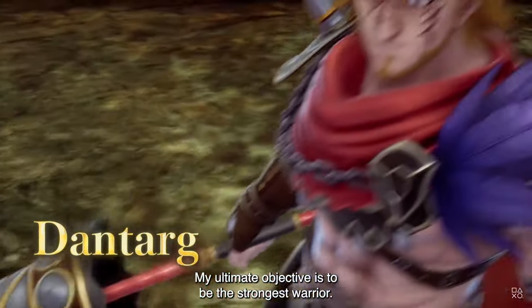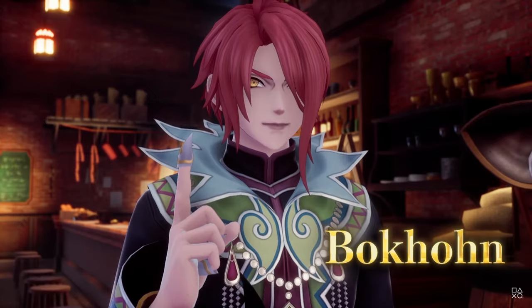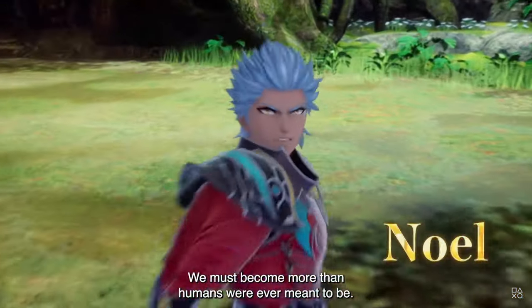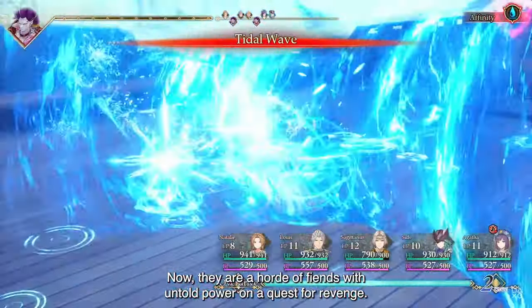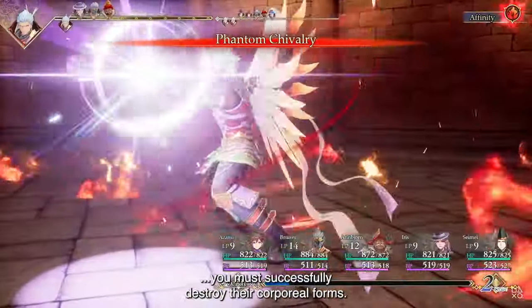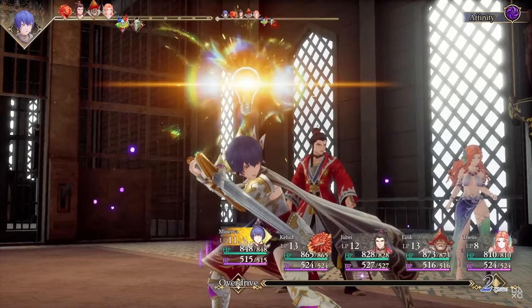Each party member on your team can equip two different weapons, and each has their own moves attached, meaning you can attack with your spear at the start and then follow through with your sword on your next turn. It's not just your characters that level up, but their skills with specific weapons. So if you use your spear a lot, that will level up and become more powerful, but if you neglect your sword, your sword attacks won't get stronger.